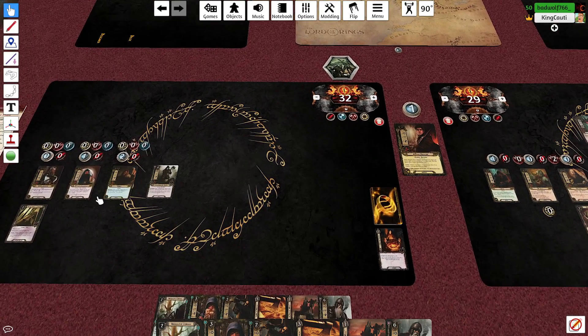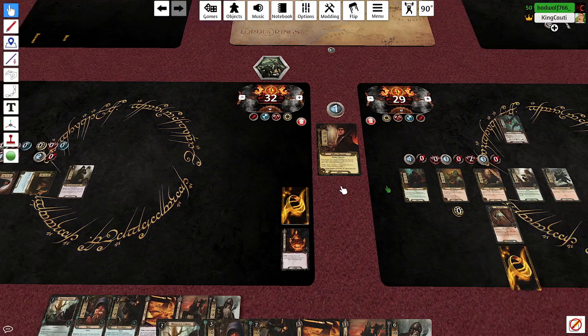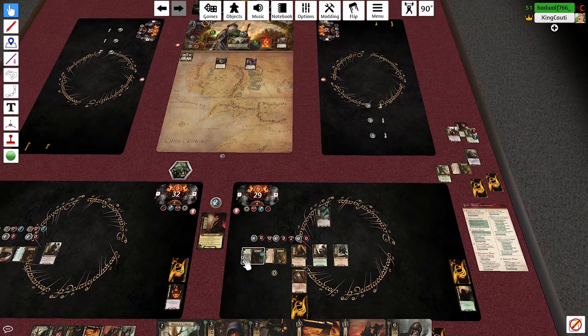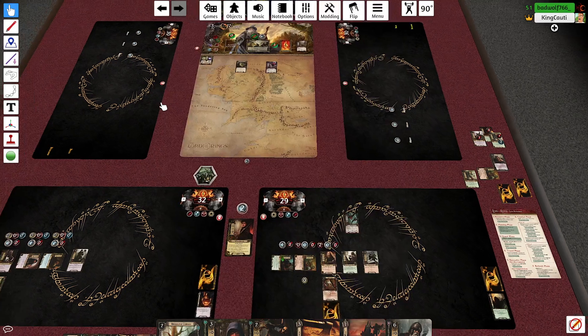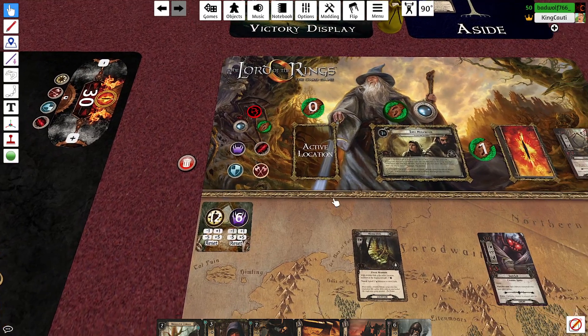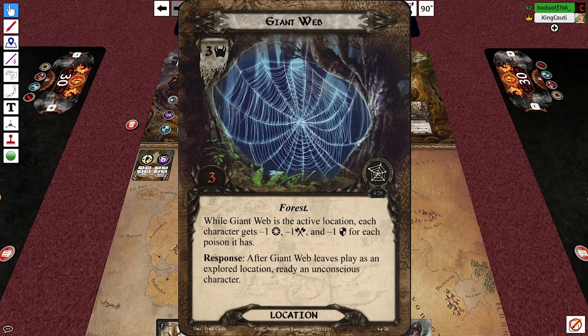We'll go to questing. I'm questing with Thorin and Nori — questing for seven on my end. We'll quest with Thorin and keep questing with Ori until he gets a little poison. So we're at 12 again — 12 against the game's six. Evil card one is a Giant Web.